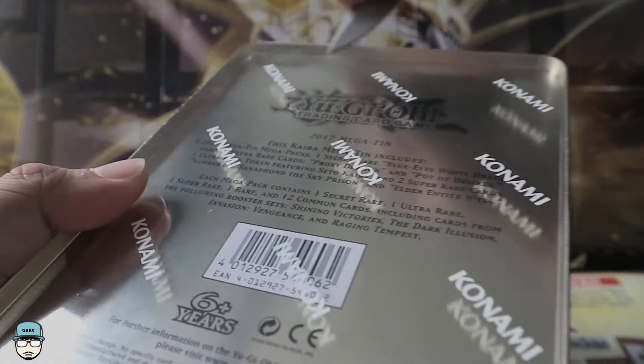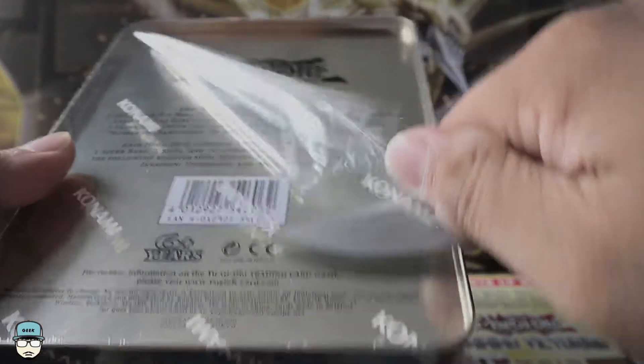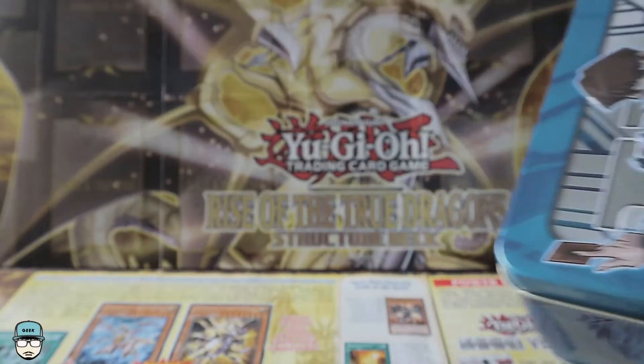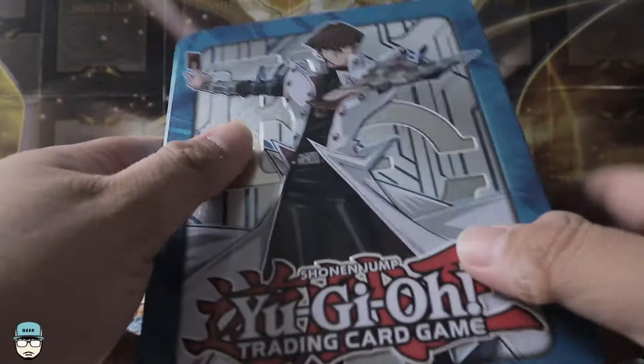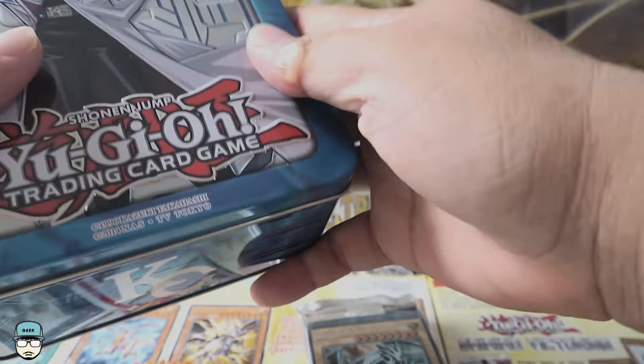The packs include cards from Shining Victories, Dark Illusions, Invasion Vengeance, and Raging Tempest. This tin is $33, around $25 US give or take, so pretty good price. I actually pre-ordered this on the website and got it immediately the day after I pre-ordered.